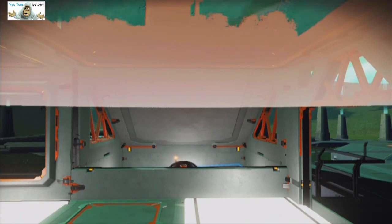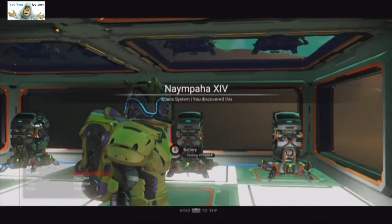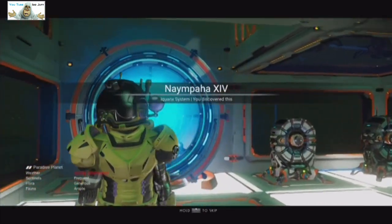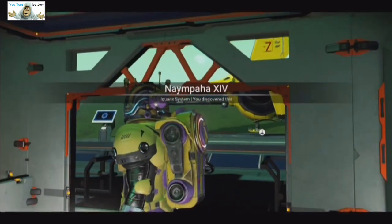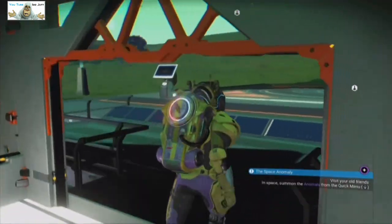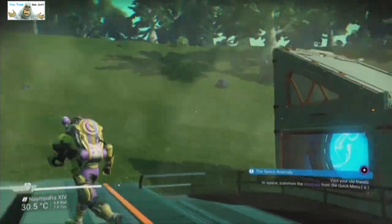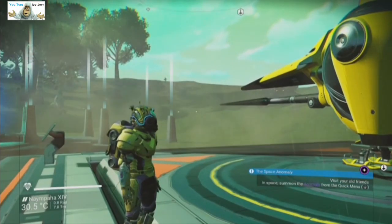I didn't portal to the first base, mainly because I was out of the system and it is a portal on itself. So this is the first base. It's not very big, it's just a portal base. There is a portal, a ship, and we'll have a quick look outside.